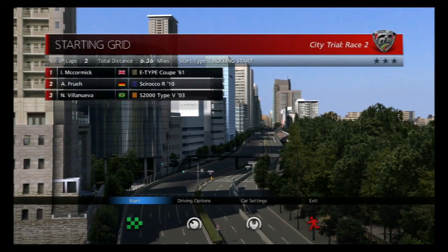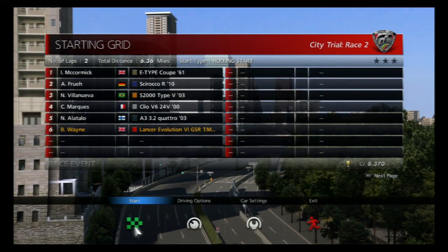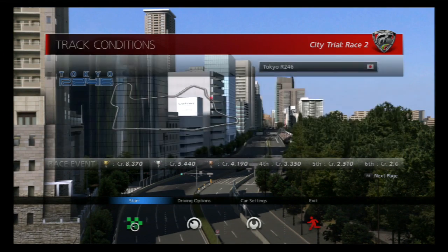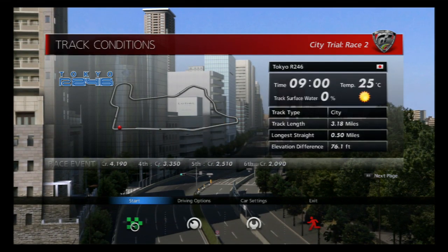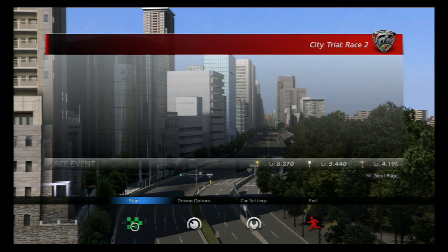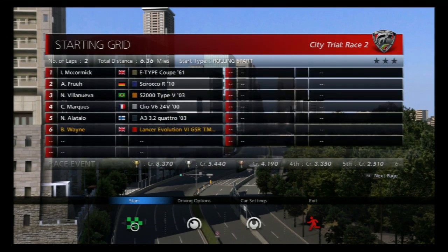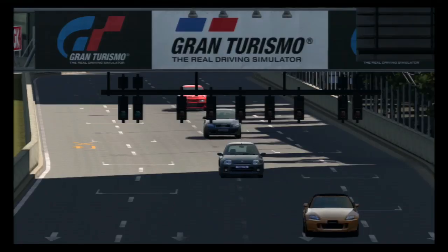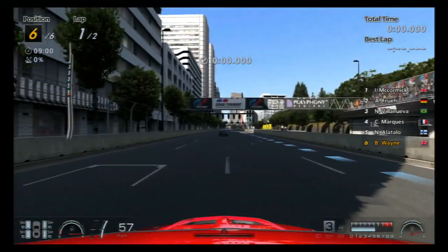Who else are we up against? Ooh, Jaguar E-Type 1961 — absolutely love that car. I've also got an Audi, a Clio, a Honda S2000 — love that car too — and a VW Scirocco. 9 o'clock in the morning, a very hot Japanese day — it must be the middle of summer for it to be 25 degrees at 9 in the morning. Almost as hot as Spain was, an hour and 40 minutes ahead. This one actually loaded quicker than I was hoping, so I'm not actually able to check what that trophy is — still loading up the webpage, so I'll have to wait until I finish this race.